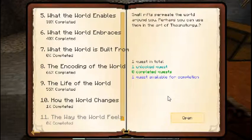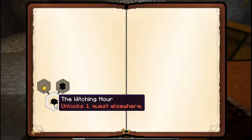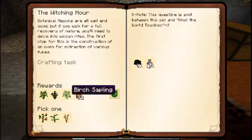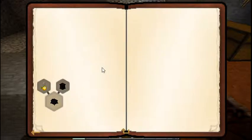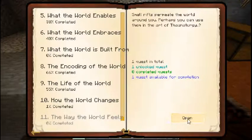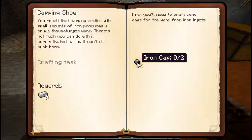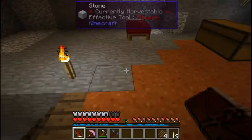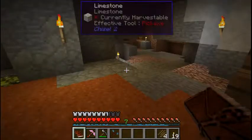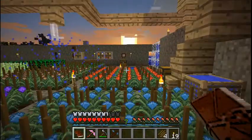Okay guys, I'm back. I just noticed that 'How the World Changes' actually has a quest available for the Witching Hour to make a witch's cauldron and start getting into witchcraft. And also 'The Way the World Feels' just opened up for me for Thaumcraft to make two iron caps. Hopefully Thaumcraft will get me into some of the stuff I want, which I'm going to make right now. I have a very limited amount of time left.